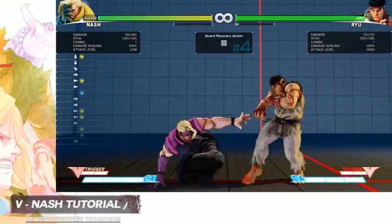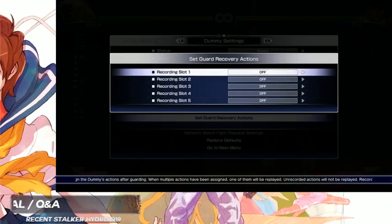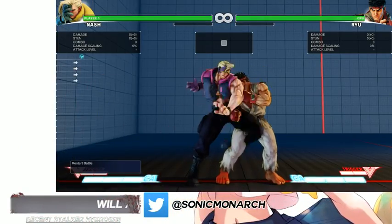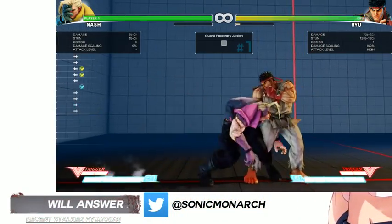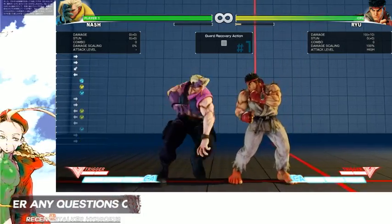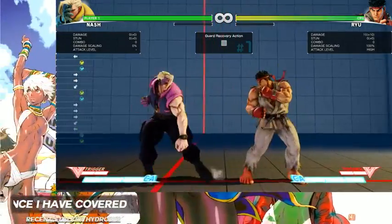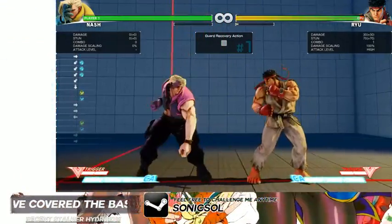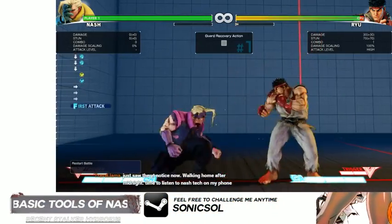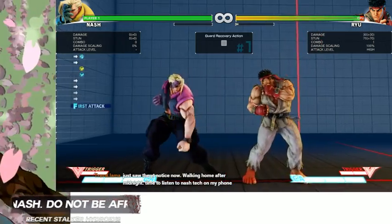So crouching medium kick — I need jab — there we go, that's three frames right there. That is a frame trap. I'm not doing the target combo; the target combo is minus two so I can block after it but I cannot press a button afterwards. With Ryu, his standing jab doesn't go that far, but other characters with a longer three-frame jab will stop me.